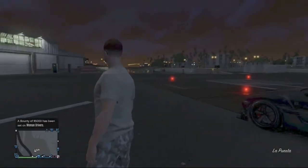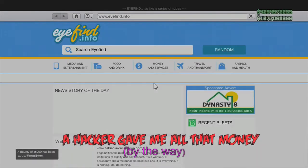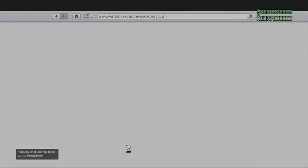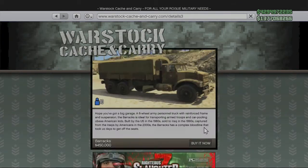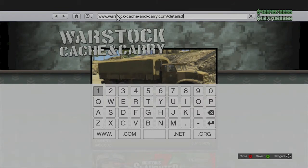So let's get into the glitch. The first thing you need to do is open up your phone and go to the Internet. Then you need to go to Travel and Transport, Warstock. Then you want to click on any vehicle — I would choose the barracks just because it's easier. Then click Home, and then hover over the Search tab and press B and A very quickly.